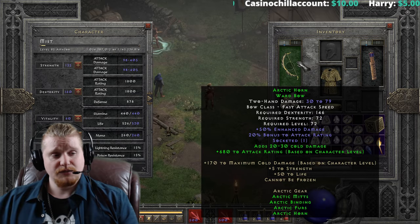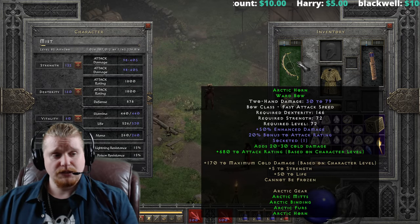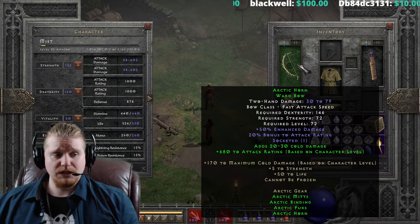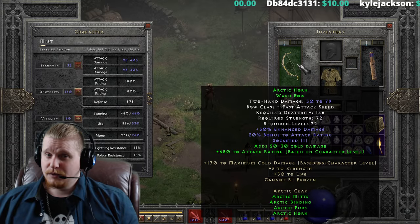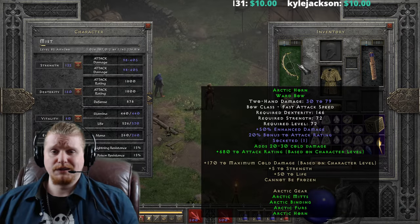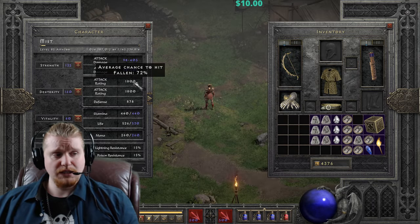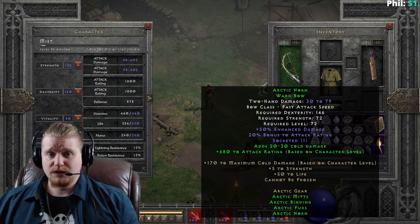The bow itself just doesn't have enough going for it. The only thing this bow might be decent for - because of the massive attack rating bonus and 20% attack rating bonus on the item - is if you were doing an elemental damage build. For instance, a low-level holy freeze paladin or a low-level enchant sorceress could find it interesting to utilize this set simply for the massive attack rating bonus. I'm rocking 1,800 attack rating right now with this set, which is certainly pretty high, but for level 72, it's not high enough.